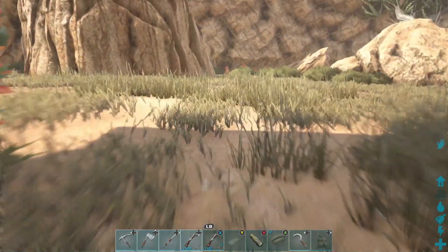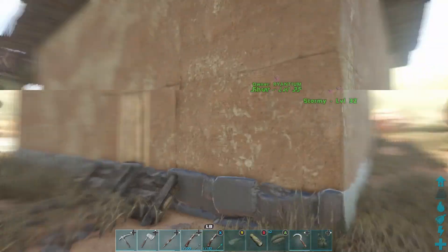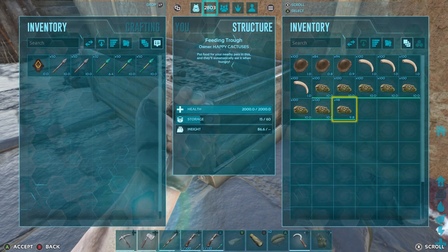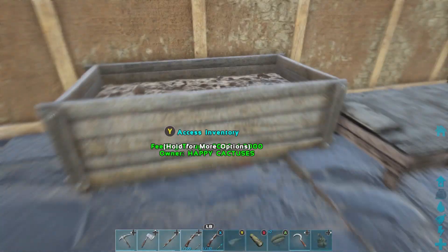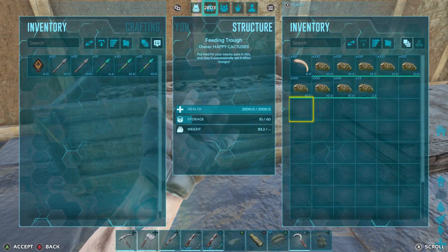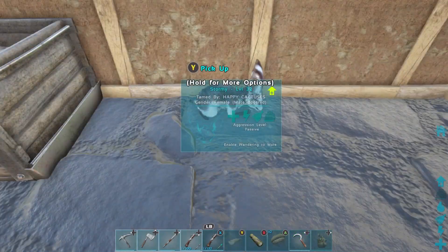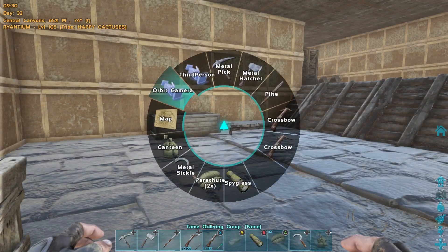Truthfully, adobe structures are so damn expensive that I just decided to build some of this out of stone. So let me take you on a tour inside of the brand new house. Over here we got some feeding troughs with some keratin and chitin for our archie. And then over here I believe we got some berries — okay, they're all gone. We had meat and berries, but so we've got Stormy and we've got Scrat, and we've got some awesome names.